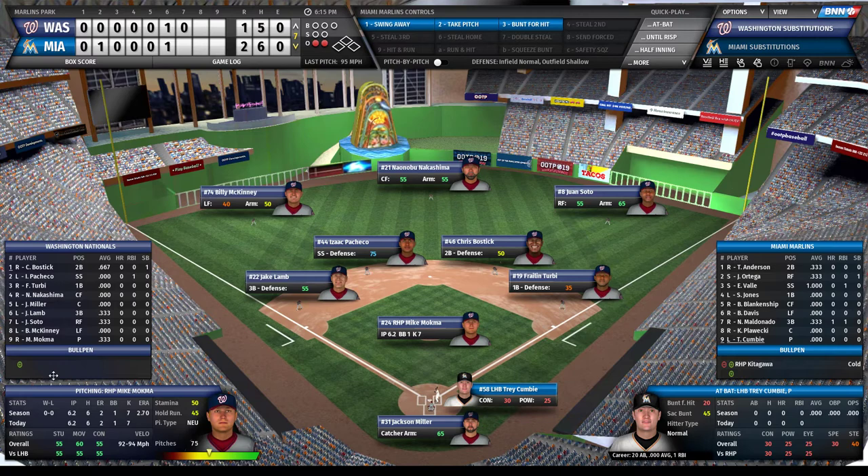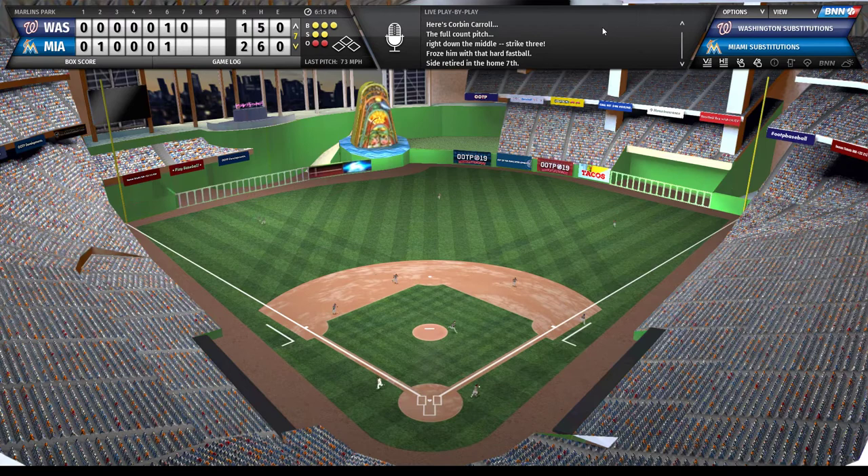The opposing pitcher is right-handed so I'm going to bring in Corbin Carroll to pinch hit. What I do is drag him in - now he's a pinch hitter, and he's also effectively in the pitcher slot, so you have to remember that. We'll let him swing away with two outs and he strikes out. Well, at least I showed you guys a pinch hitter.